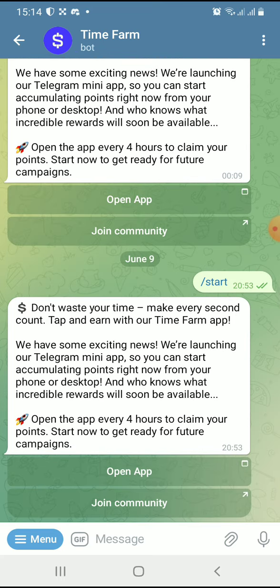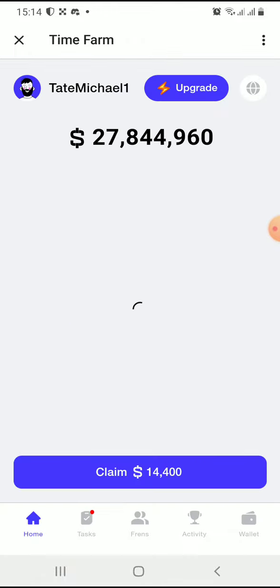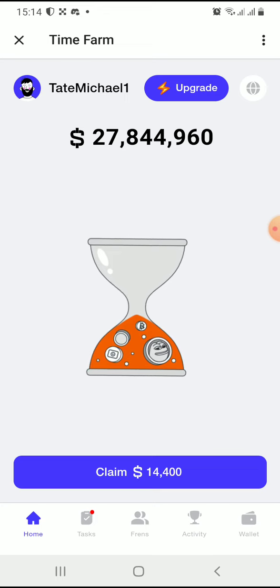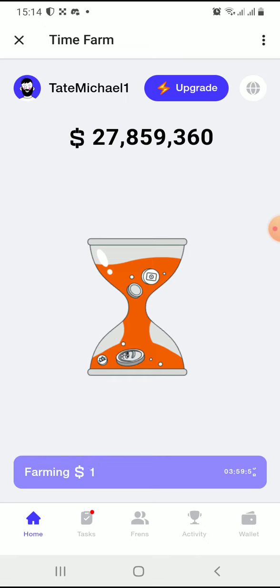Once you get here, click on 'Join Community,' then open up the app. There's a new feature which is the daily claim — you can now claim daily. This is what I mine currently.